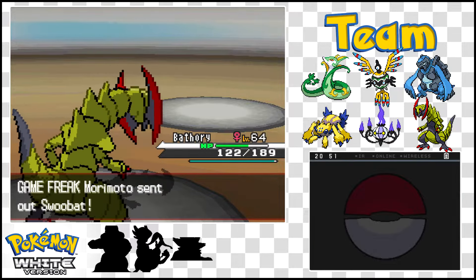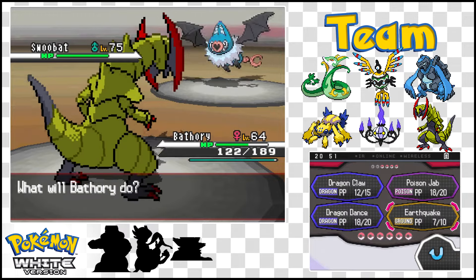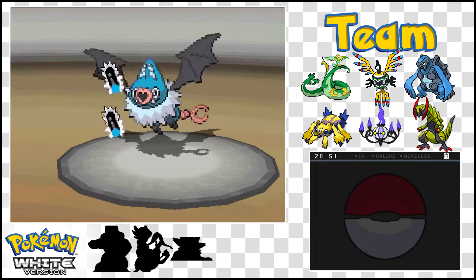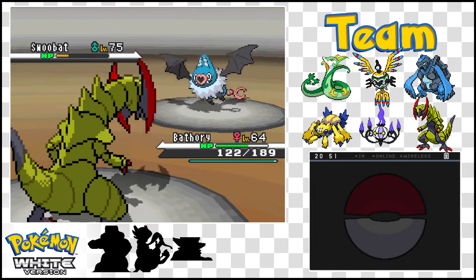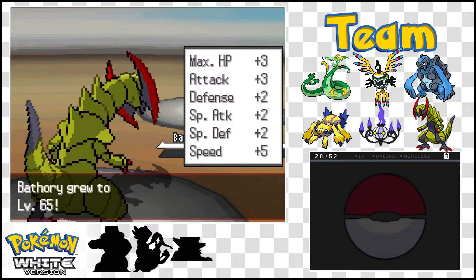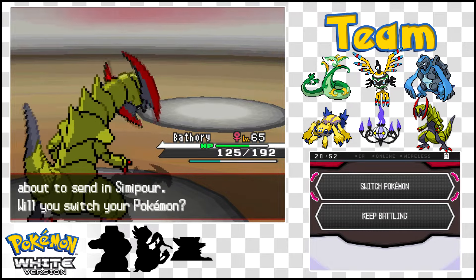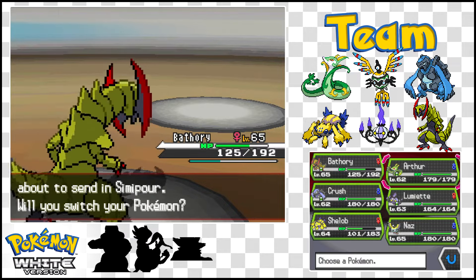I'm actually gonna keep Bathory out — I've already got those Dragon Dances in play, might as well keep using them. Let's go with another Dragon Claw. Swoobat's pretty awful, but I don't think it's gonna one-shot this thing. It did! Oh my gosh, you are hopeless, Swoobat. This is what I was saying about Morimoto — he does not have very strong Pokemon. Because I believe aside from those three, all he's got left is the Elemental Monkeys. For those, I think I am gonna be doing some swapping.